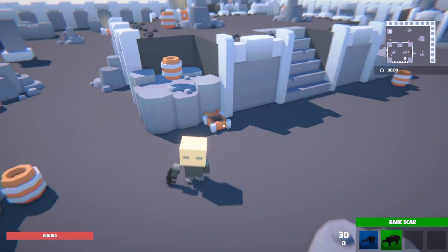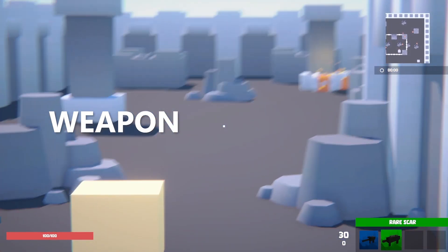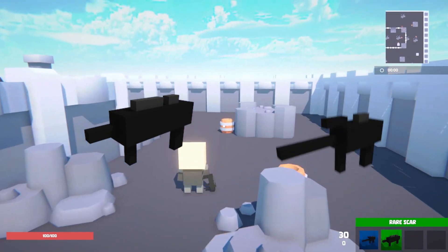We can open the treasure chest and see what loot we get. The loot can either be a weapon, which is ranked according to different tiers, or ammunition for the weapon. So far I have only two weapons: a scar and a sniper.